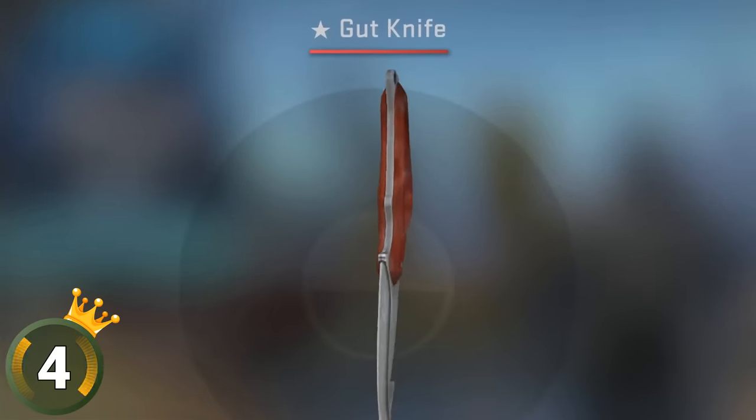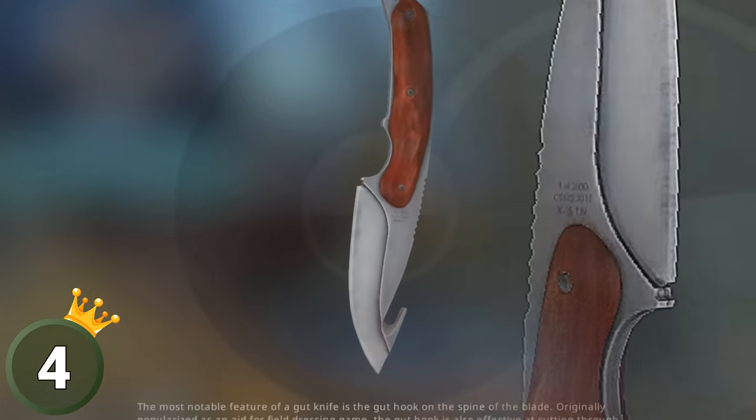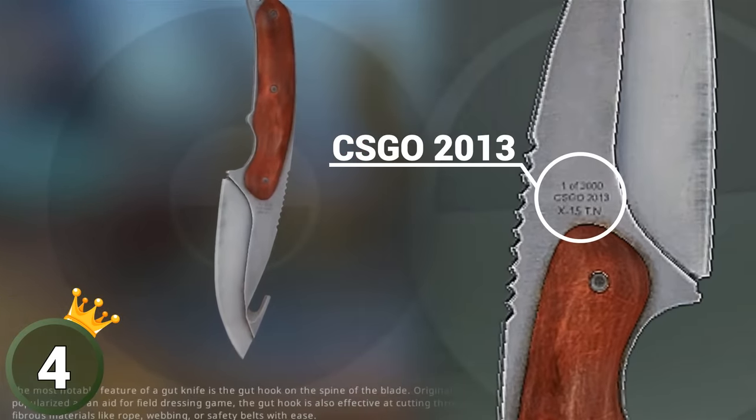Even in 2021, the gut knife still has 'CSGO 2013' written on the blade.